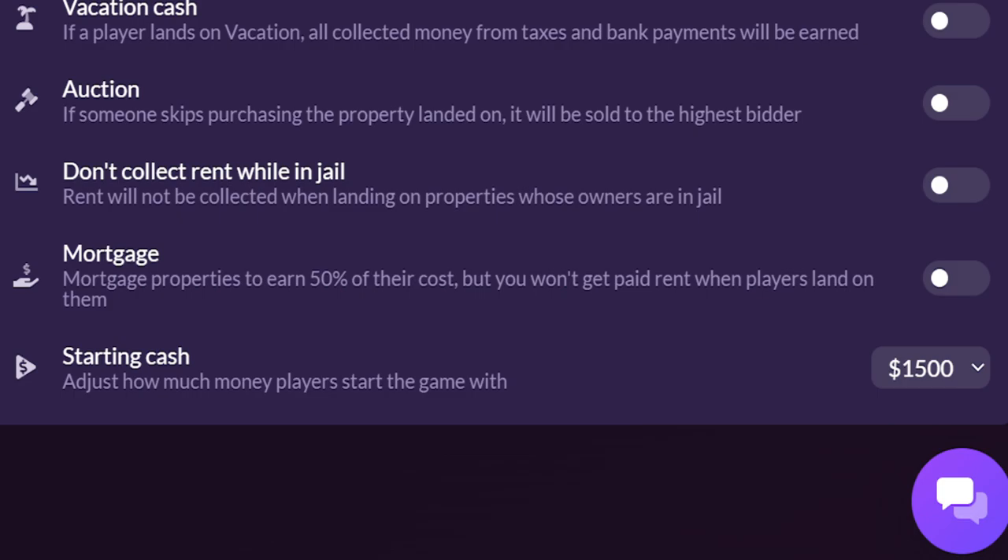You also got vacation cash, which is one of my favorite settings for a game. If a player lands on vacation, all the money collected from taxes and bank payments will be earned. This is great — quite a popular one. Sometimes it can make the flow of the game a bit slower. Some players like the flow to be faster, some like it to be slower. If you don't know what flow is, it's basically the speed of the game. Vacation cash is good, especially if you want to get those pesky little taxes back and your bank payments.